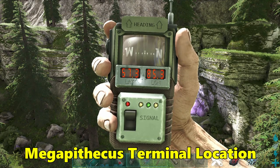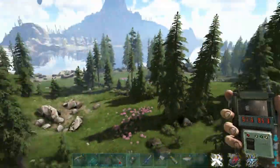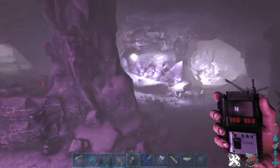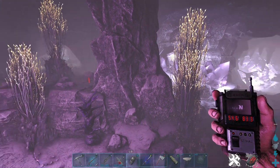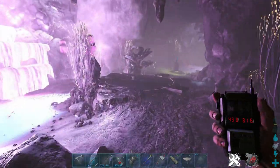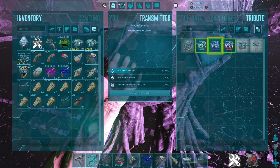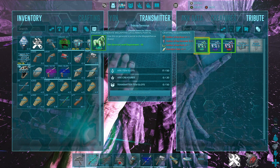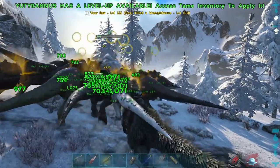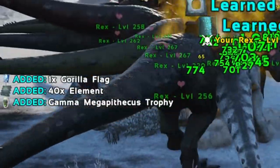The Megapithecus terminal cave location is at 57.3 latitude, 85.3 longitude. Here's our location on the map — right next to the beach as well. Head straight into the cave. There are two paths to take, and following the one up to the left gives you the quickest route to the terminal, which is right by the radiated water. Gamma, Beta, and Alpha are available. The Steinbjorn Relic is needed here. You'll be rewarded with the trophy for the difficulty completed, the flag for the boss fight, and a nice amount of element.